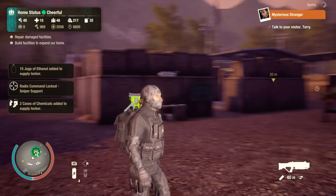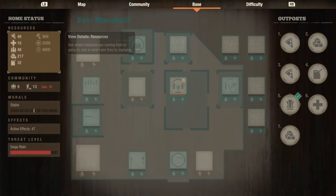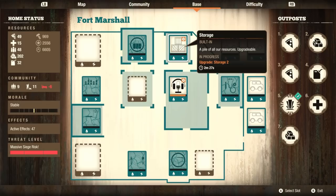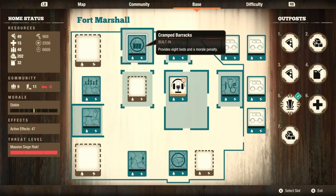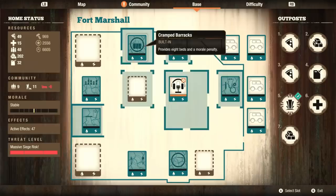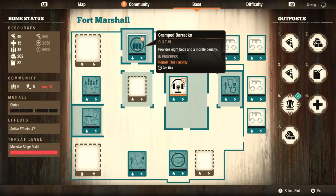And here we are in our new home. Let's take a look. We got a bunch of beat-up facilities. We have our basic storage — it looks like it does need to be upgraded. It looks like we're about to finish our satellite broadcast. The first thing I want to do is get this cramped barracks fixed up so that we can reduce our morale penalty, maybe get back into the positives. We got a cramped barracks that provides eight beds and a morale penalty — so it's basically a built-in Spartan barracks.